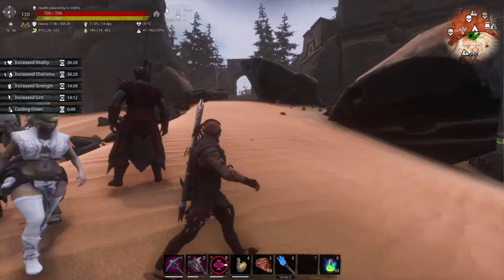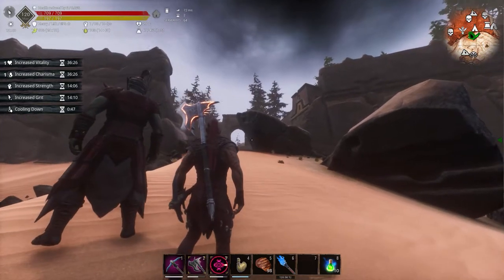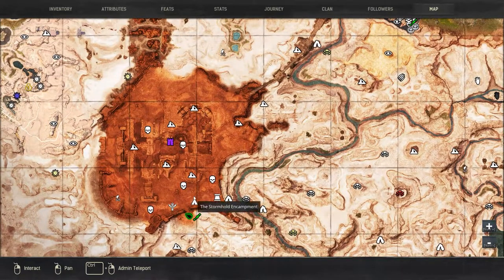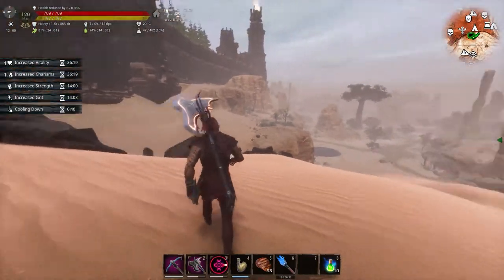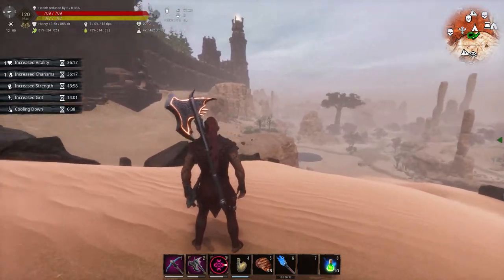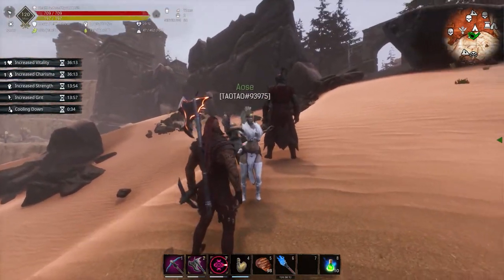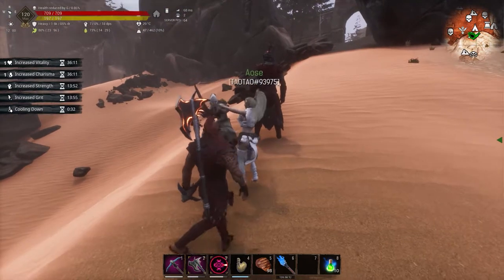We're going to be passing through this entrance right here. It's in the southern part of the Unnamed City. We have already placed our bedrolls — always make sure to place a bedroll. And I will be with Ause, my partner in crime.